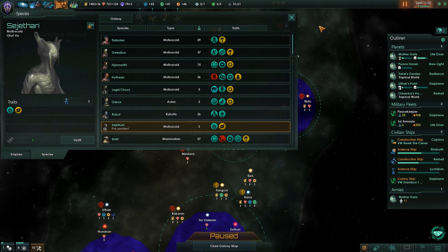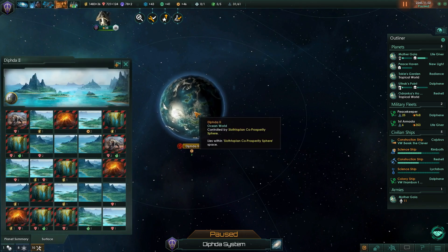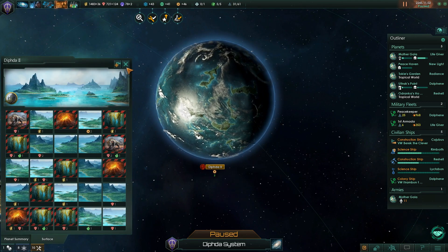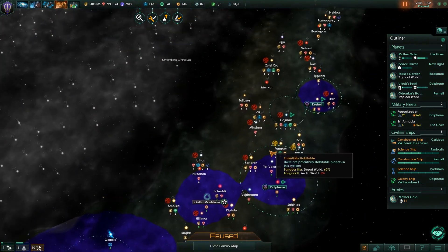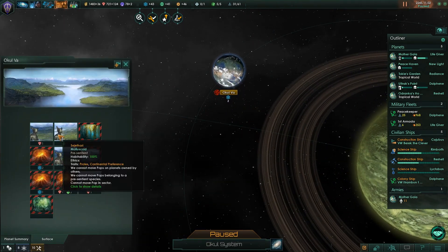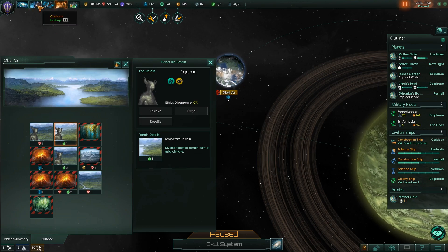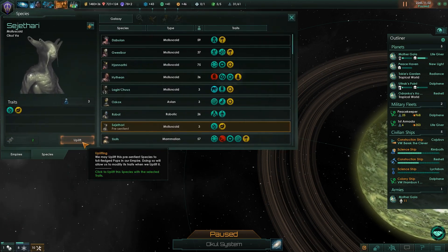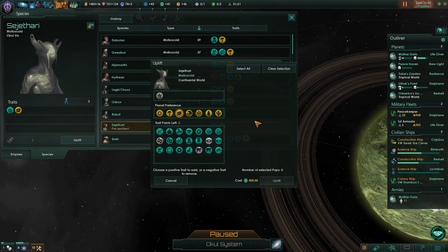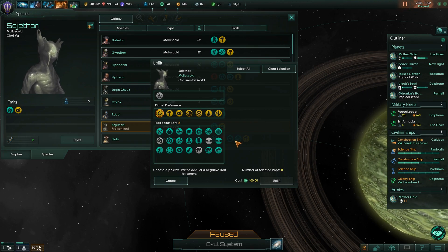These guys only have 20% desert tolerance, but I think we can gene-modify them to make them tolerant. I have not played with gene modifications or uplifting before. These guys are Stone Age primitives on Okul 5A and we can uplift them. When we click the uplift button, we get to change their preferences — let's make them desert preference. We can add two traits as well. What kind of traits should we add? They don't need to be smart or do any research.